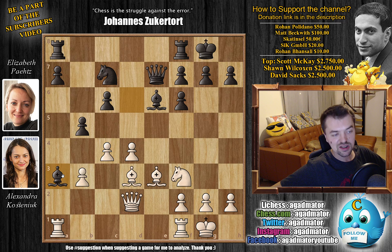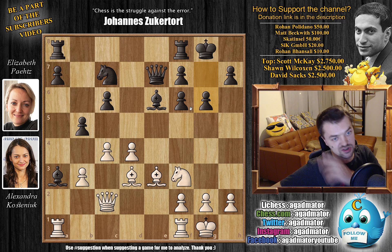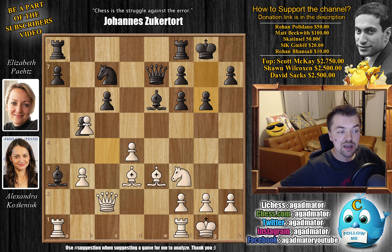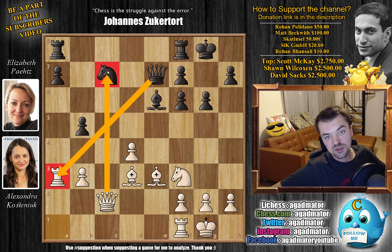We have b5 now and b3 preparing c4. Queen to e7 develops the queen, connects rooks, and puts pressure on the a3 pawn. White just castles. We have knight back to c7, and here comes c4. The a3 pawn is gambited with bishop captures on a3, but not really — queen to c2 puts the queen on the same file as the knight. The idea is pawn captures, but also the h7 pawn is threatened.